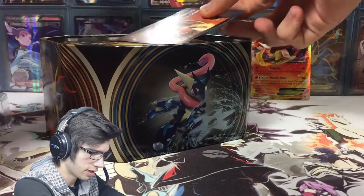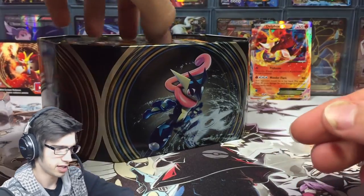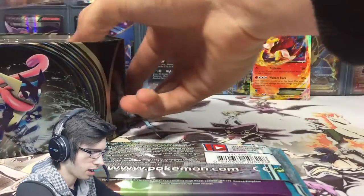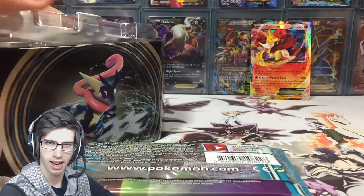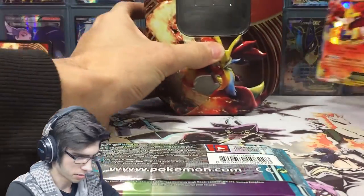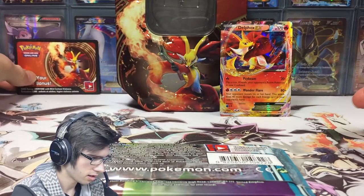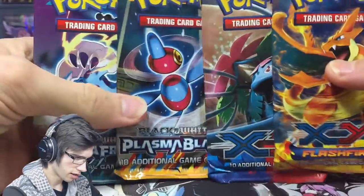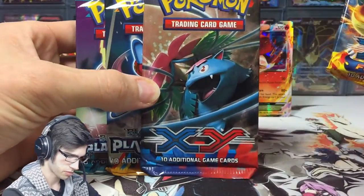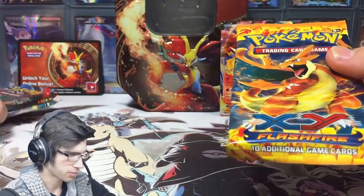Next in the tin is the Delphox code — I'm gonna be keeping that one for TCGO. And then the rest of the tin contains — I like what I see. Let's get this tin all closed up. So we've got a nice little setup going now. We've got a little bit of range: Plasma Freeze, Plasma Blast, XY Base, and then we've got Flash Fire. I'm gonna go from Flash Fire back to Plasma Freeze today.